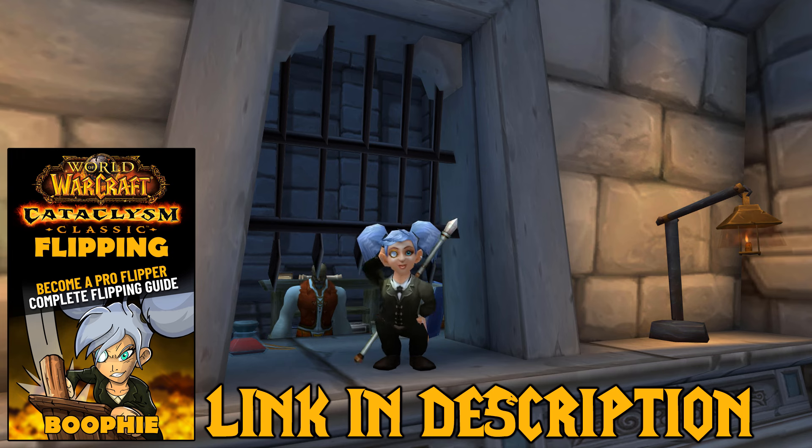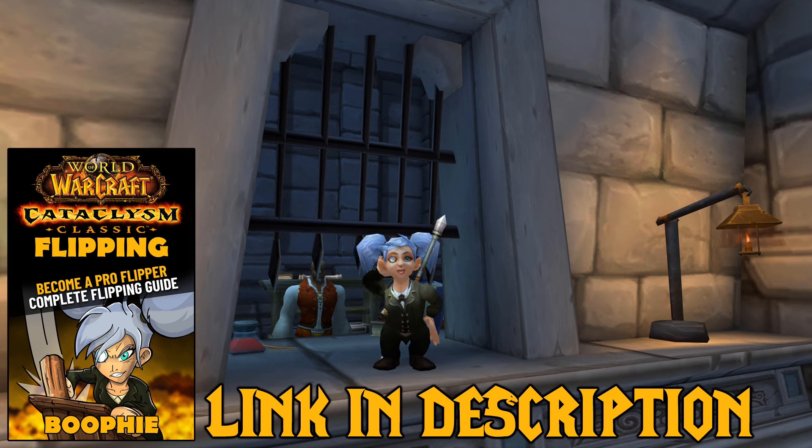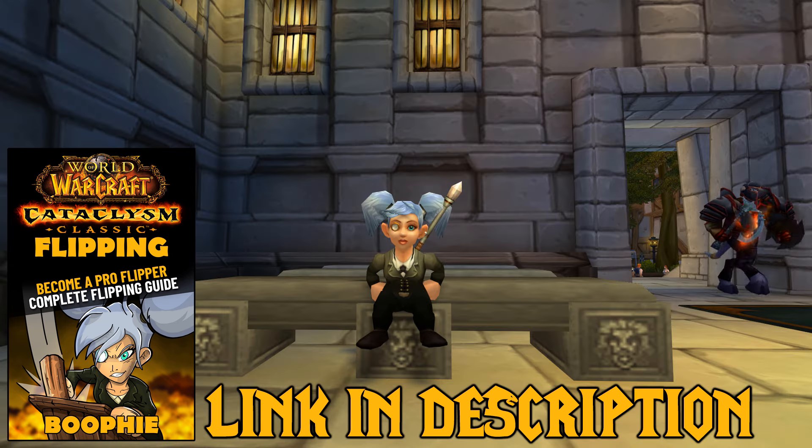Flipping is really good in Cata Classic. There are a few new markets that you can make a lot of gold from. In this video I'm going to teach you a bit about flipping and how it works. I'm also going to jump on one of the realms that I'm not currently flipping on. I'm flipping on multiple different realms in Cata Classic but there's one I haven't started on yet, and I have a bit of gold sitting on that realm from Wrath. So I'm going to set up my flipping character and show you how I would get started with the amount of gold I have on that specific realm, and show you some approximate profits from these flips.